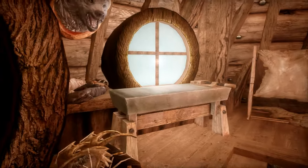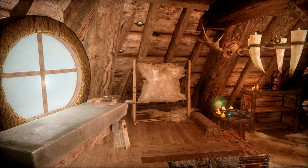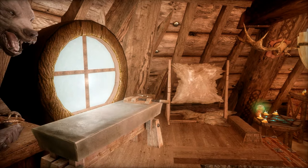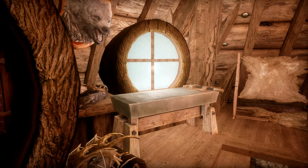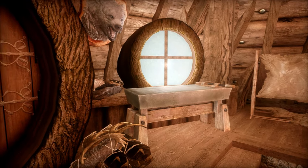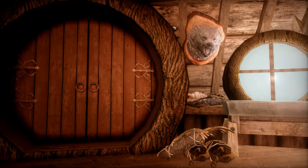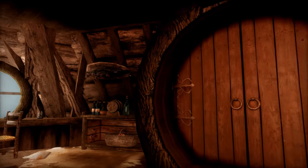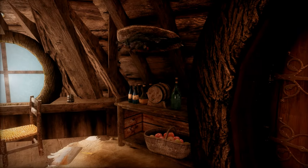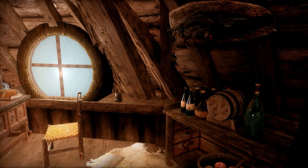As we head up the stairs, to your right you have a tanning rack, and below that is named storage for leathers. Underneath your hobbit window you have a workbench, and then to the side of that you have named storage for pelts, bones, and trophies. And you've got Paul the polar bear to supervise your work. There's that hobbit door again. And then to the other side of the door, you have named storage for spirits and a basket of apples. There's another one of those cool hobbit windows.